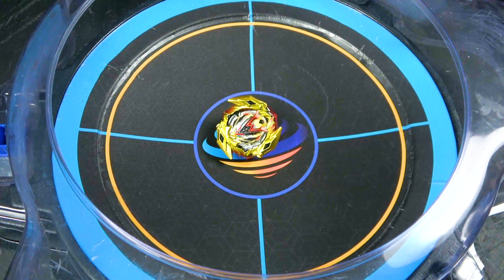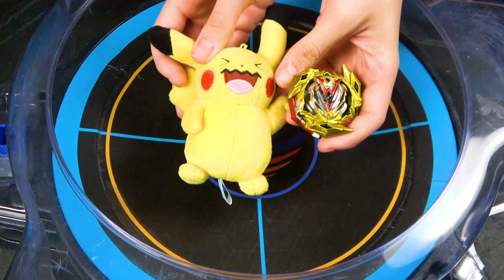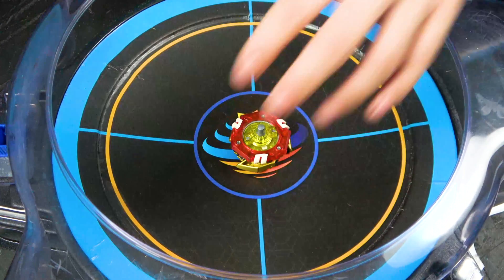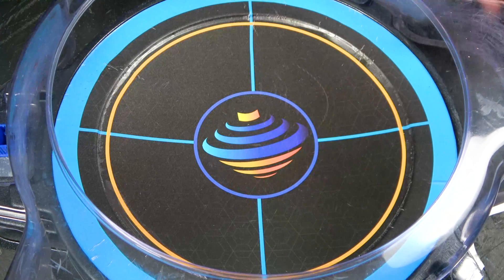So yeah, the combo that I used — I mean, to be fair, I did actually do a pretty good job. I matched the color scheme with the yellow and the red and the black and everything. That Zenith wedge. I don't know how particularly exciting this video will be but I'm assuming it's gonna be very exciting. Alright, let's put it up against some bays. We're gonna put it up against Rage Longinus — let's see how it does.